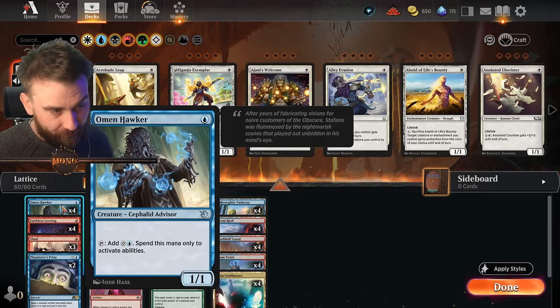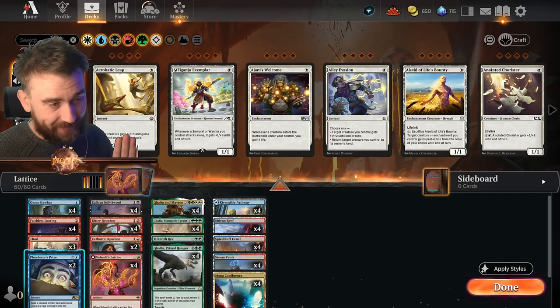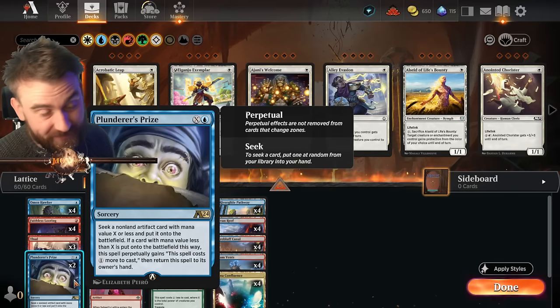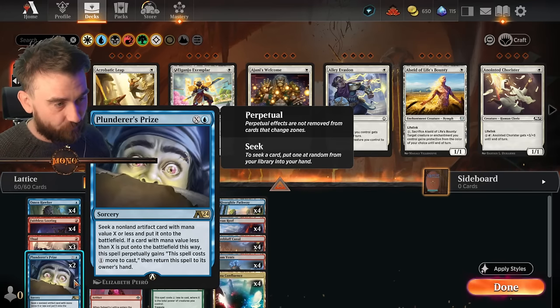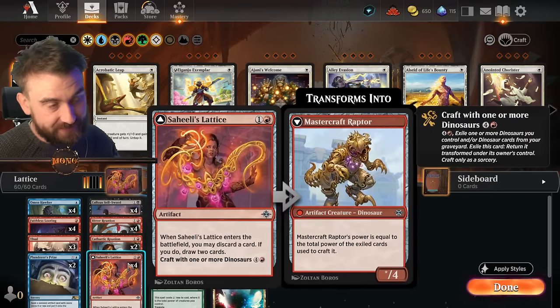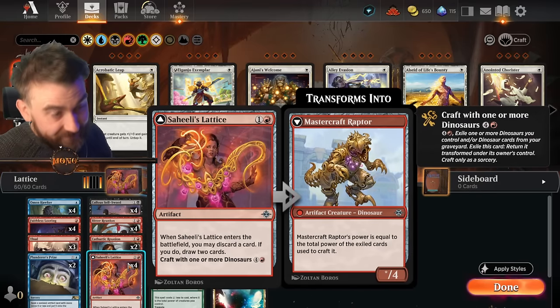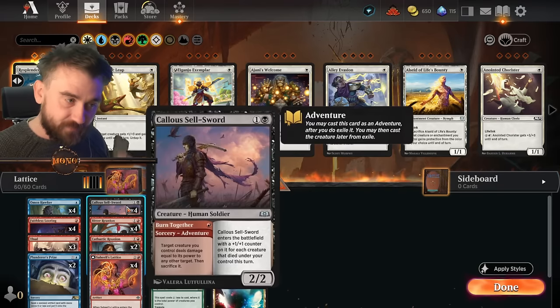We have Omen Hawker, and the reason we have Omen Hawker and not the two-mana artifact is because we also have Plunderer's Prize. Plunderer's Prize can search for a non-land artifact card with cost one or X or less and put it onto the battlefield, which means you can search for the Sahilis Lettuce if you don't have it in hand for only three manas and get it down very quickly.